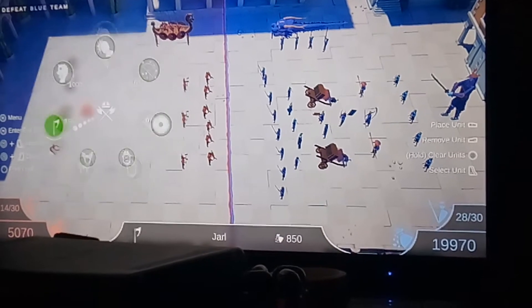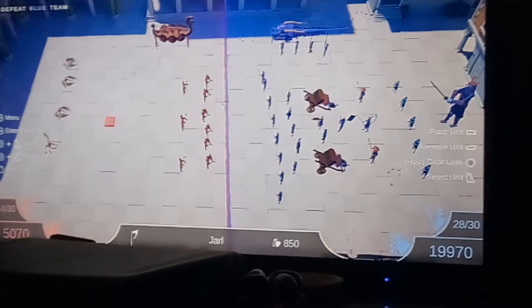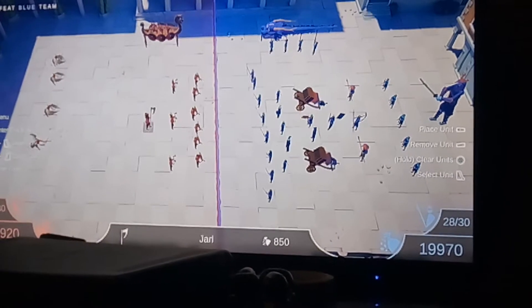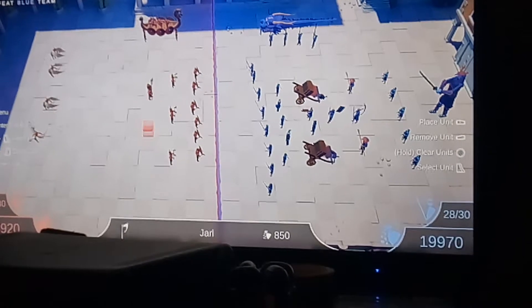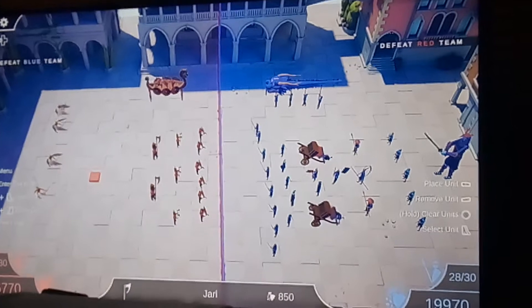We have Jarls — these guys, they have the real long axes. Put them right behind those Berserkers, one on either side, just two of them. So 16 to 28, we need 12 more.